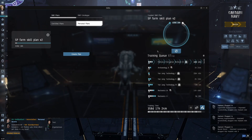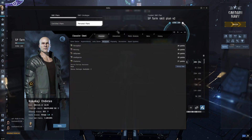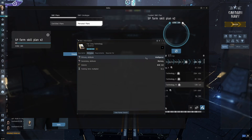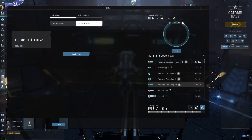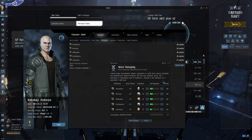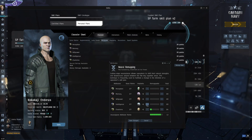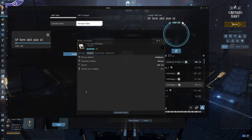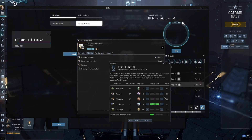I just plug in the implants — now we've saved almost 100 days worth of skill training, and we're training a lot quicker. Another thing I do is go into Attributes and remap. The reason I chose these skills is because they all use very similar attributes — basically the exact same: primary Intelligence and secondary Memory. If you have good attributes like this, you train faster. So go into Attributes, hit Remap, put everything into Intelligence as the primary, and then put the rest into Memory.